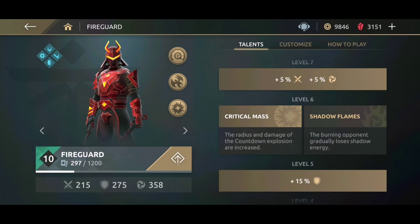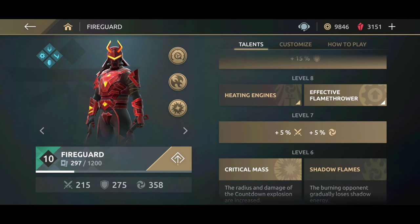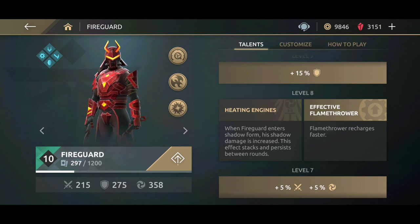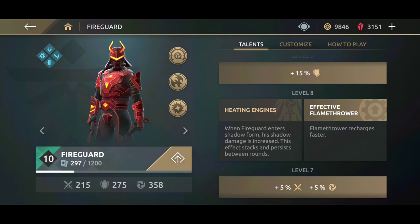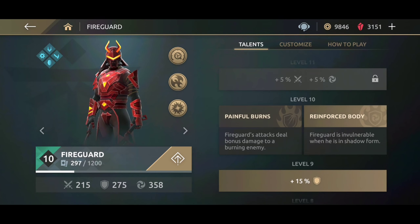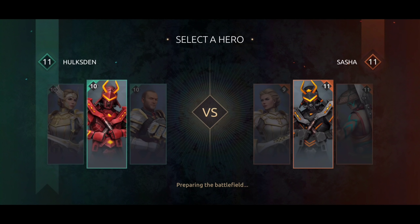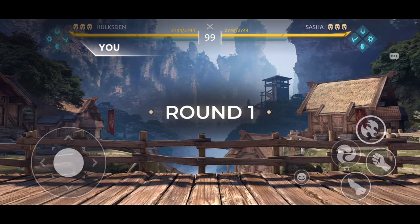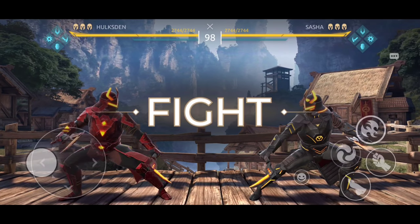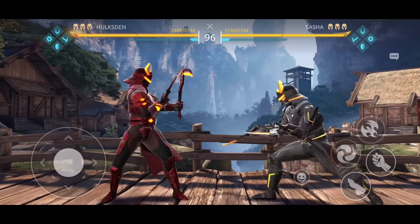Let's move on to the next skill of the Fire Guard at level 10 — we are gonna go with Reinforced Body. Let's take a look at the skill tree: at level 8 I have the Effective Flame Thrower to recharge the ranged weapon much faster. For this second skill we're gonna be using Reinforced Body — Fire Guard is gonna be invulnerable when he enters the shadow form. I like this skill — this skill is the best to use with this character.